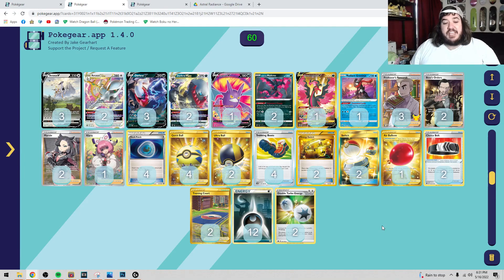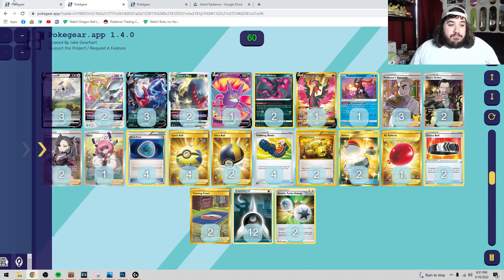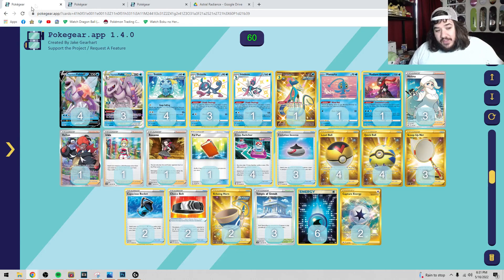Welcome back to the channel. Today we're doing another Astro Radiance deck coverage — early access deck. We're looking at the most hyped decks coming out of Astro Radiance. Yesterday we did Origin Form Palkia V Star, so check that out. This is the list we talked about, but today we are covering Dark Rai V Star.